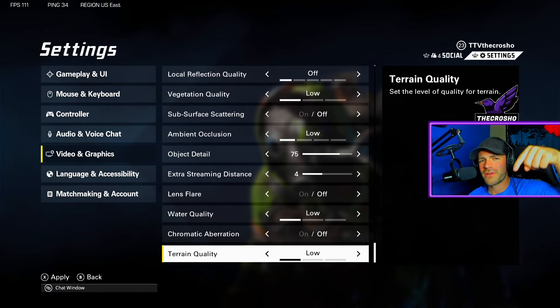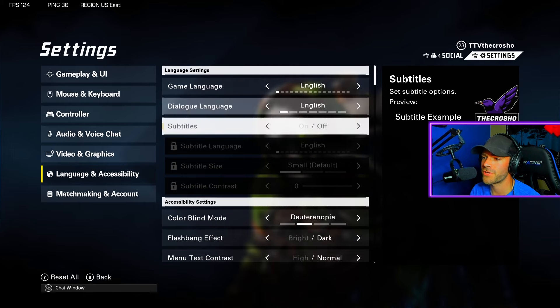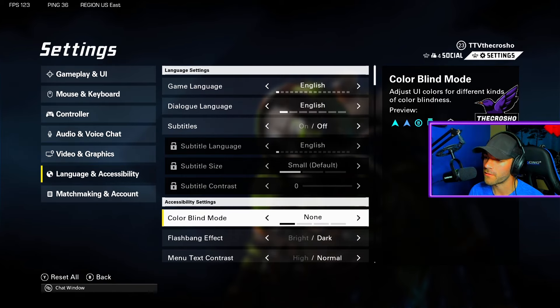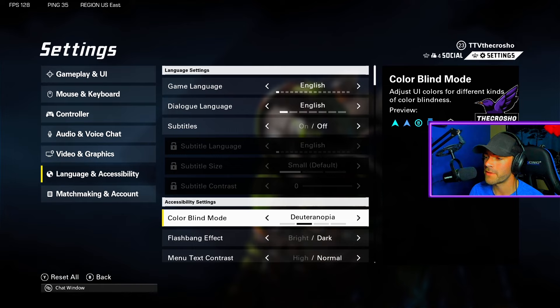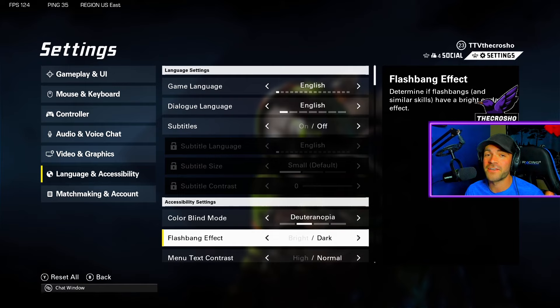Language and accessibility: your language and subtitles are up to you. For colorblind mode, I actually prefer deuteranopia — this makes enemies appear yellow, which is better for your eyes to notice. For flashbang effect: if you're playing late at night and don't want to get flashbanged IRL, set it to dark — the flashbang appears black instead of blinding white. That's a pretty nice touch.